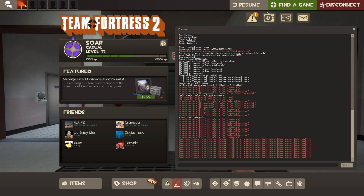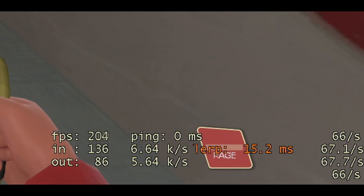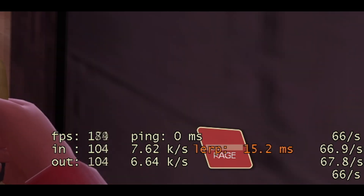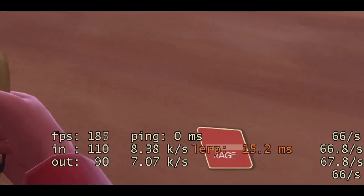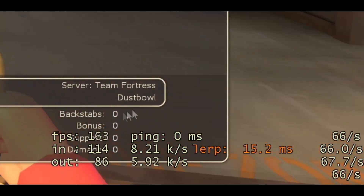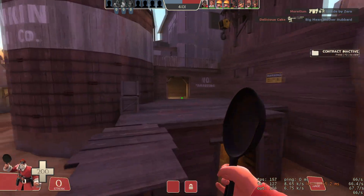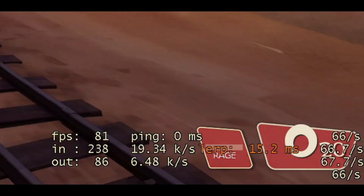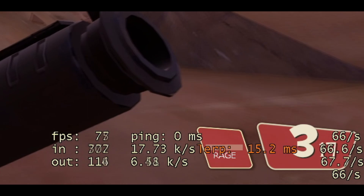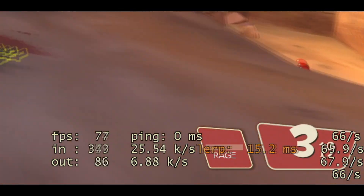I have loaded into a game — a bot game — and I'm going to use NetGraph 1 to see my FPS. As you can see, I get around 170, well actually around 150 FPS just on Dust Bowl here. This is just a fresh install of the game, no HUD, nothing fancy. As you can see, when I'm in combat and there's a lot happening, I get actually under 100 FPS — around 75 FPS.